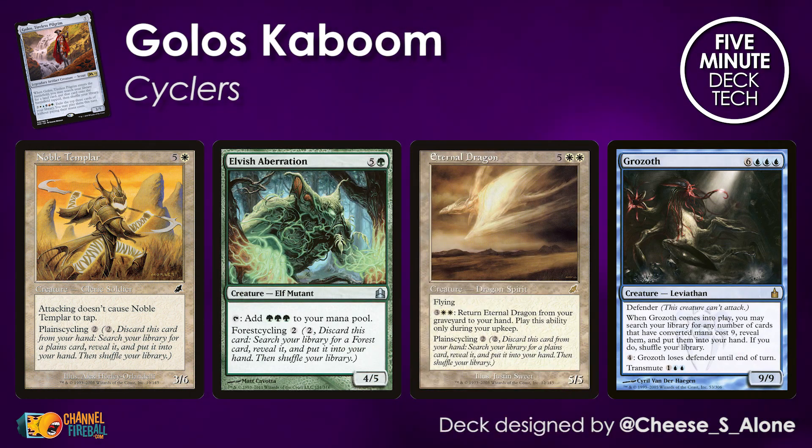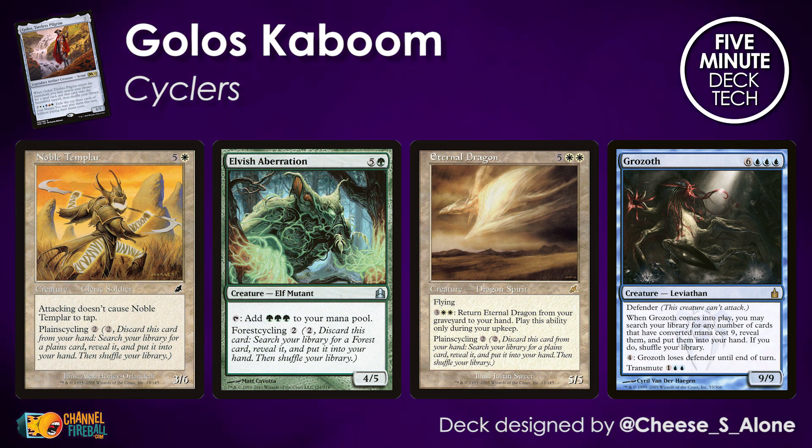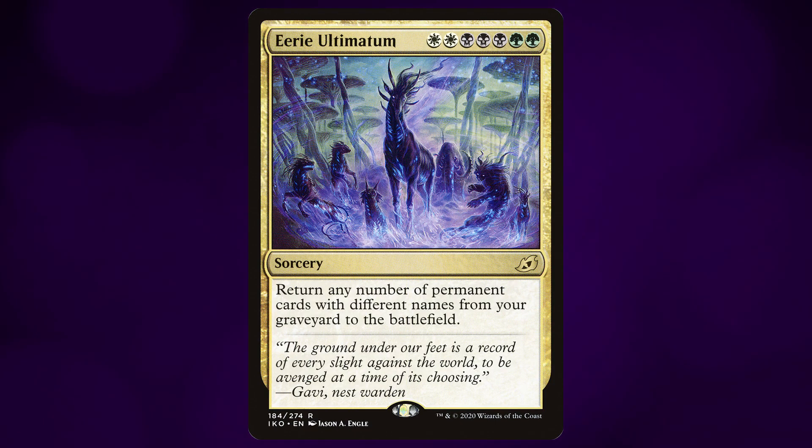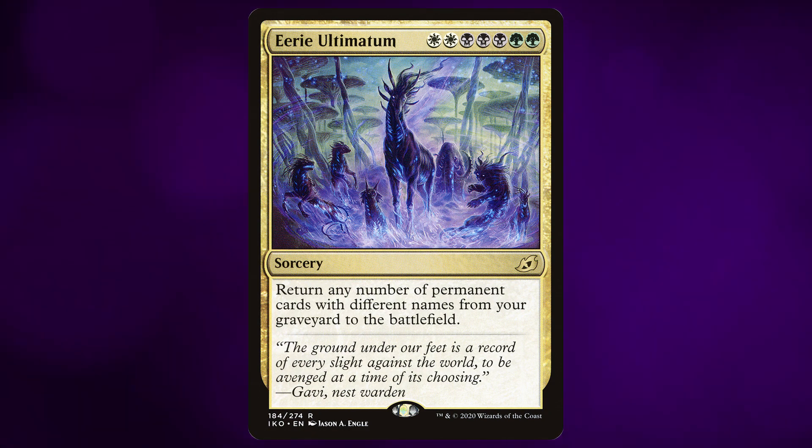There are so many enormous, expensive, high-CMC cyclers here that can do things like search up lands in the case of Noble Templar, or ramp your mana in the case of Elvish Aberration. Eternal Dragon continues to provide value as the game goes on. And Grozoth — while it doesn't cycle, it transmutes into other nine drops, which lets you search up cards you really want. It's also a great target for Eerie Ultimatum. You can cycle through everything, fill up your graveyard, and bring it all back — like a juiced-up Living End from Modern.